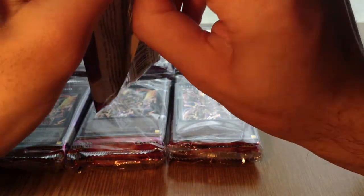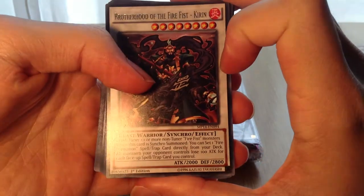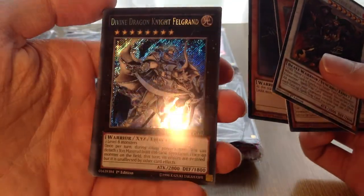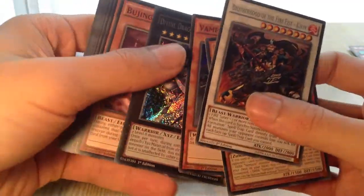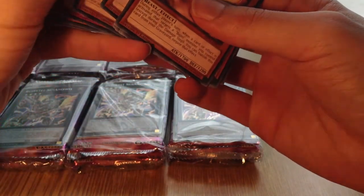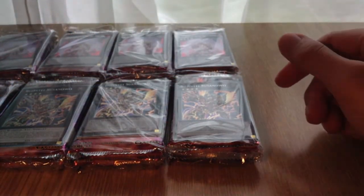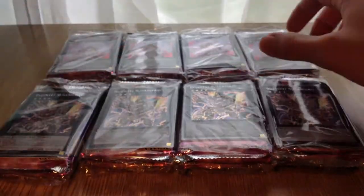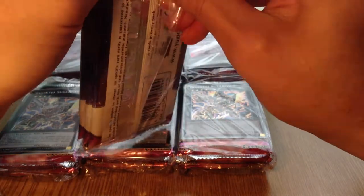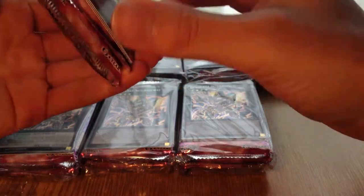Next pack: Fire Fist Kirin, Vampire Sorcerer, Vampire Hunter, and a Divine Dragon Knight Felgrand. Very nice — really good pulls at the moment. The set's so big that you're very likely ending up getting something you probably don't want. If you're looking for one or two cards in this set, it's not exactly easy to find. I'm pretty sure the Evilswarm Exciton Knight and Dracosack are short printed — they're not easy to get.